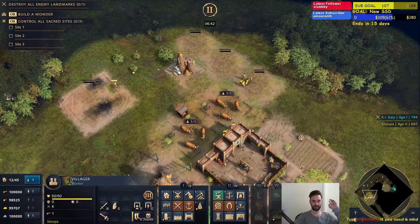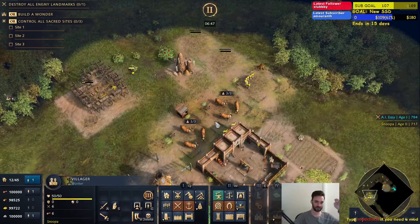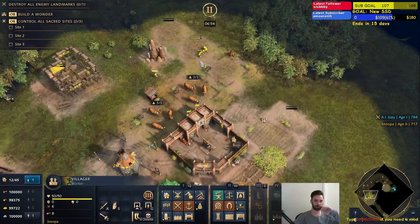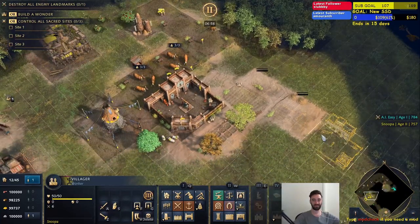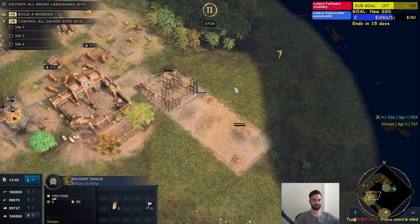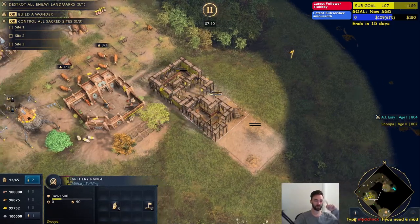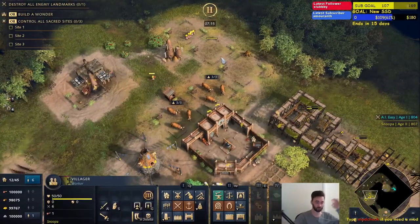That's the main thing on the unique eco side of things with the Malis. Let's talk about the different unit types available in feudal age. Every single unit is unique and completely different to any of the civs you've seen so far, except for the archer. The archer is the one unit that is the same, but they do have unique upgrades which do make them different from all the civilizations you've seen before.